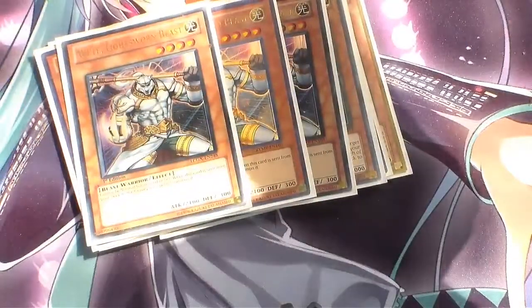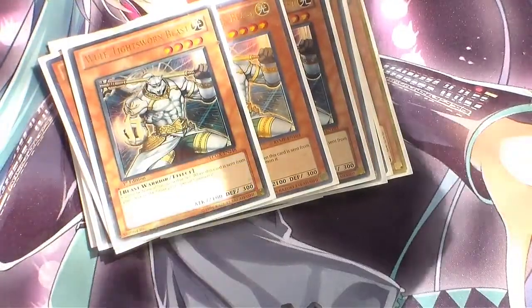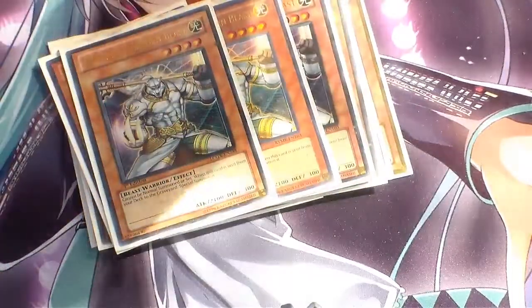Next we're running Triple Wolf. If Wolf is sent from the deck to the Graveyard by a spell or monster effect, you can Special Summon it. Really easy to do Rank 4s or Level 8 Synchros.